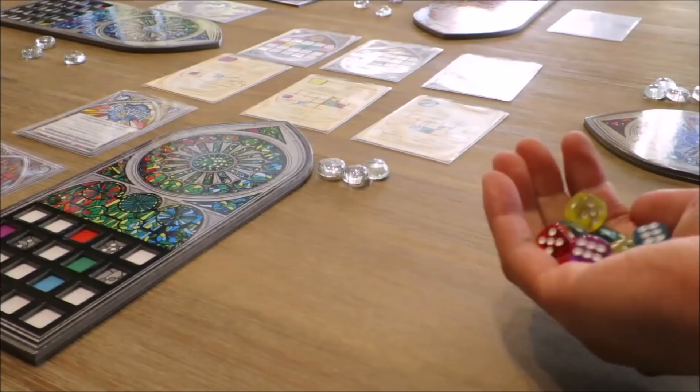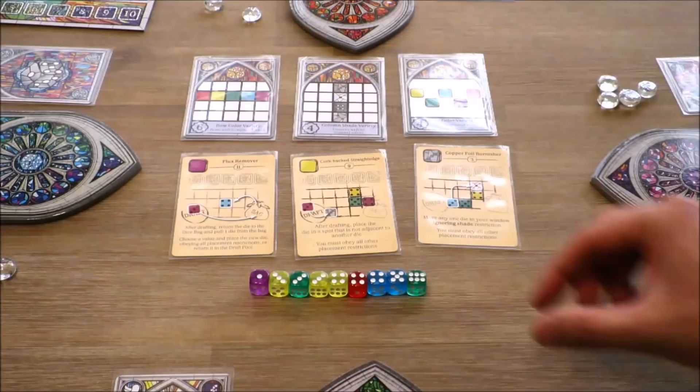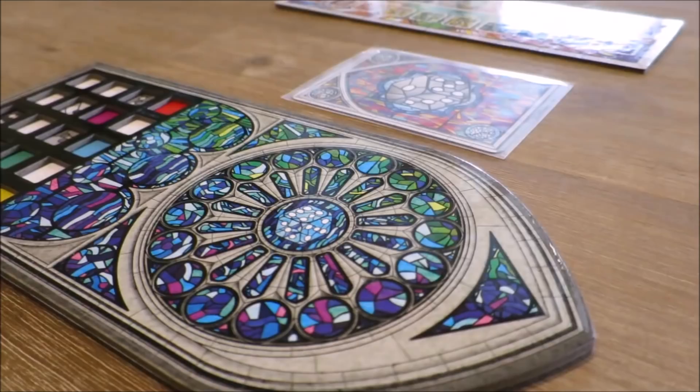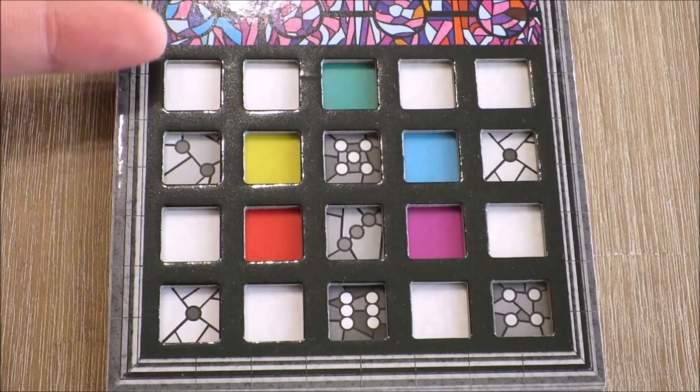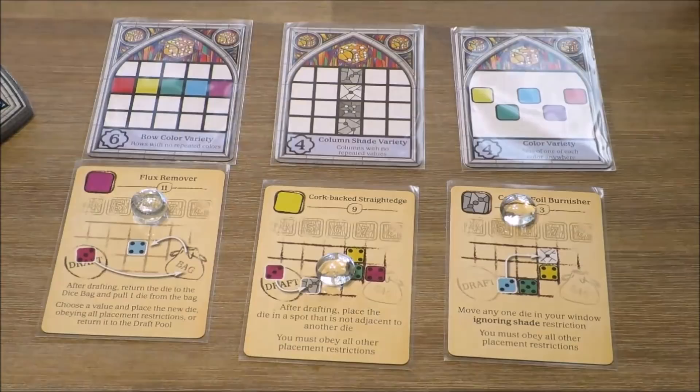Play begins clockwise as each person performs a selection of the following actions: selecting one die from the draft pool and placing it in an open space in their window, and/or using a tool card by paying the appropriate number of favour tokens. Placing a die involves placing the first die from the edge of the frame or corner, and placing following dice adjacent orthogonally or diagonally from the die already placed.